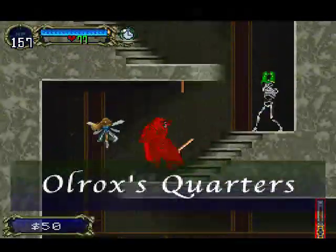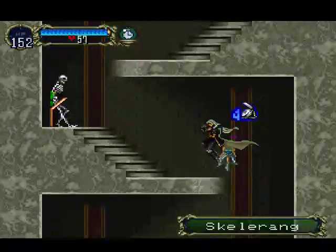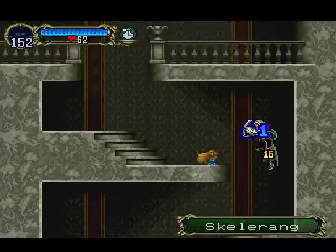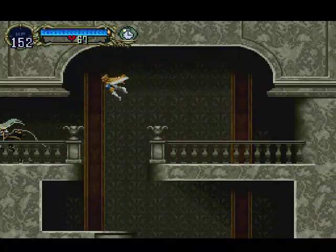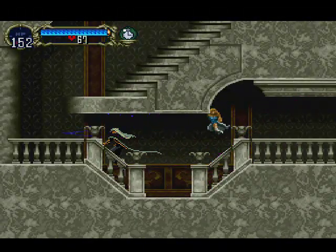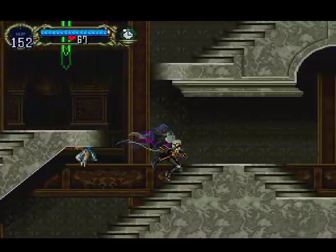Hooray, my memory doesn't suck that much. Let's just freeze this for a sec so we can punch some Skell Rang as we make our way up here. Just look at how fast that swings — it has crazy range. It's just a weaker version of Alucard's sword without the teleportation. It has that cool blue flickering flame effect.